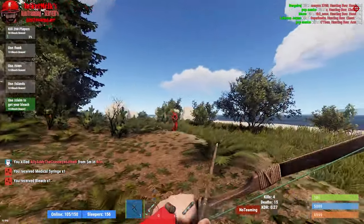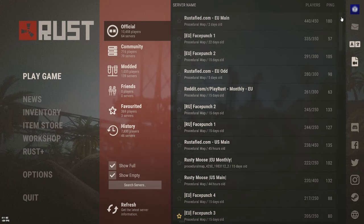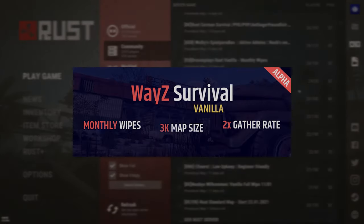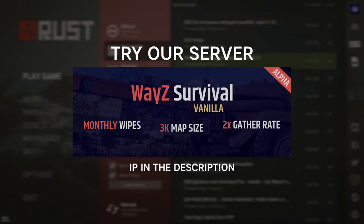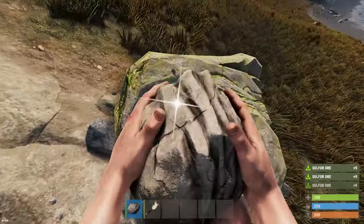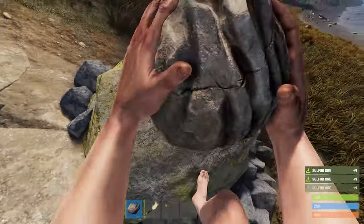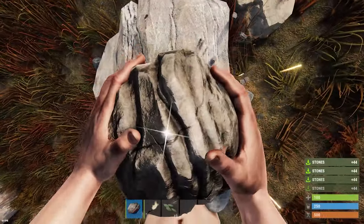Tip 2: If you find official servers too crowded, you can try to find smaller servers with fewer player slots. It would help you discover the game in a less hectic way until you get familiar with the basics. Tip 3: A lot of beginners tend to harvest every resource at the start, including sulfur nodes. The only three resources you need to harvest at the start are cloth, wood, and stone.